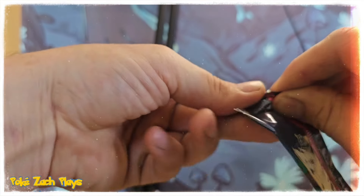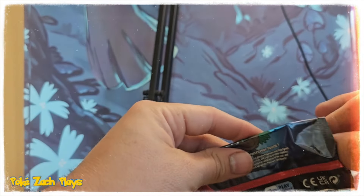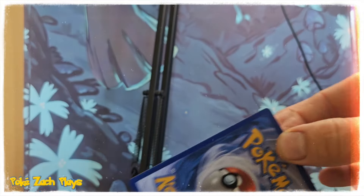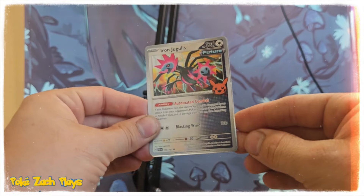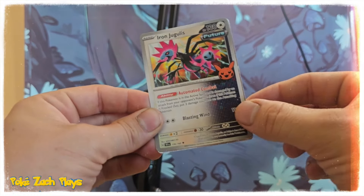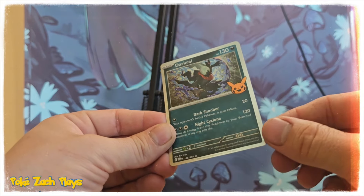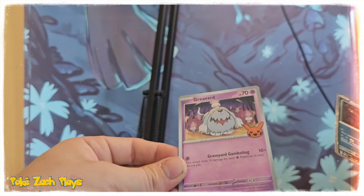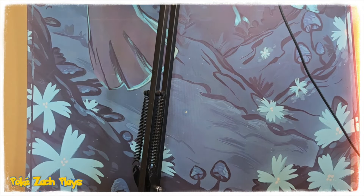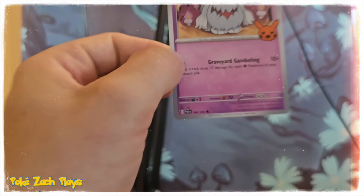Let's see what we got in this one. Whoa, we've got an Iron Jugulus — I think that's how you say that — and our holo is a Dark Rai, very very cool. And we got a Greavard! What's a Greavard? It's like a little ghost dog — he's got a candle on his head.